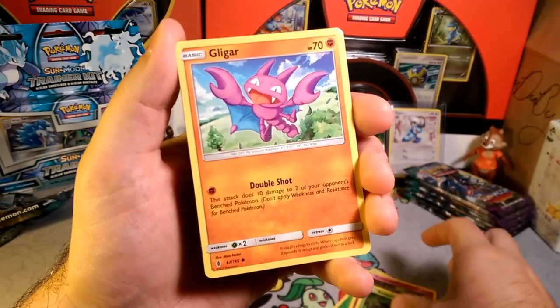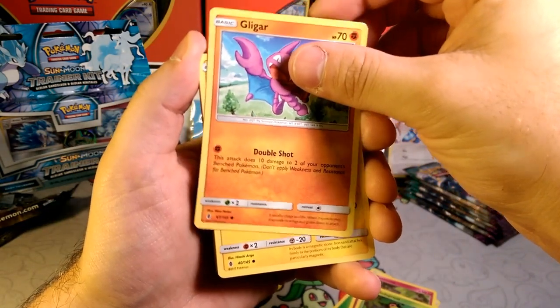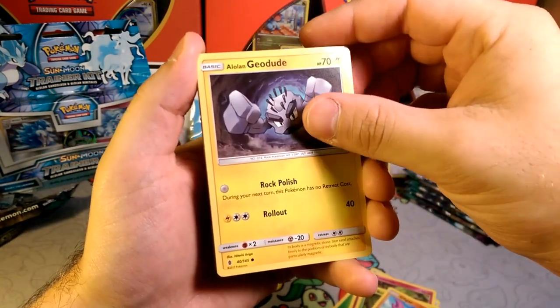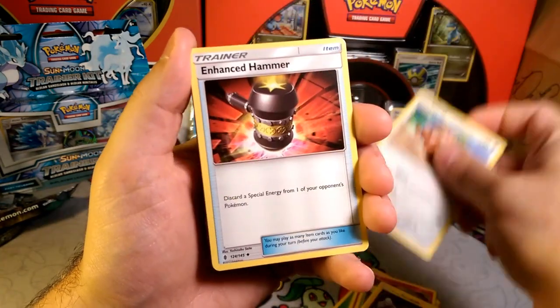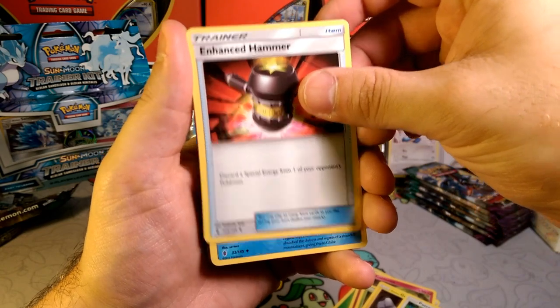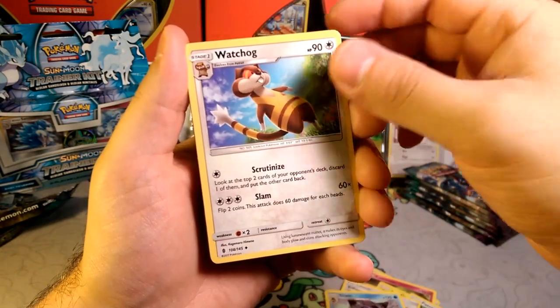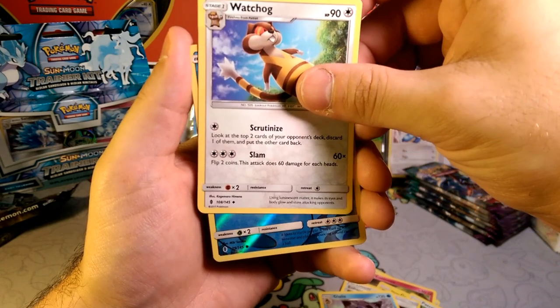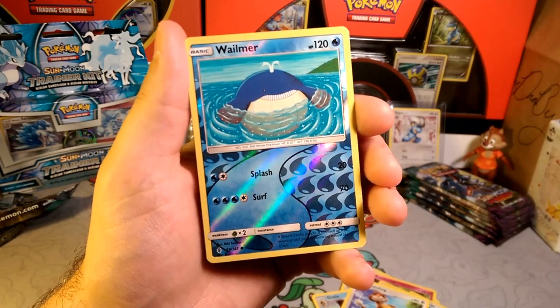Bellsprout with Vine Whip, Gligar with Double Shot — take this 10 damage to you, not bad. Alolan Geodude with Rock Polish to keep it clean, Patrat with Glare and Tackle, Enhanced Hammer — got another one of those. Watchog as the evolution reverse — that's an uncommon, 120 HP. A Wailmer with Splash and Surf.